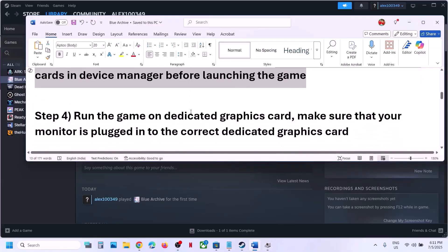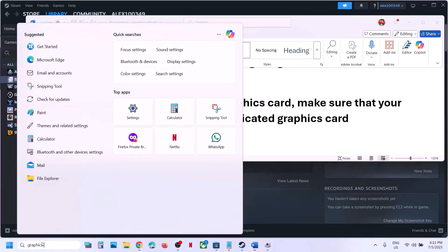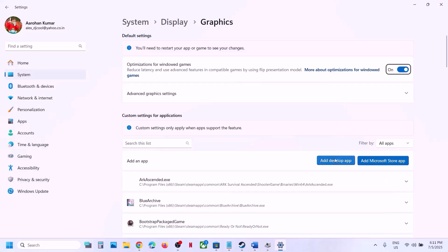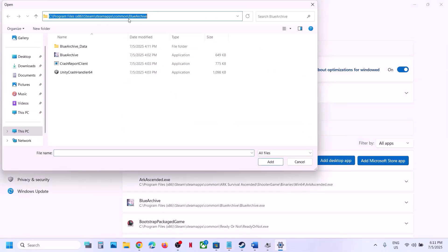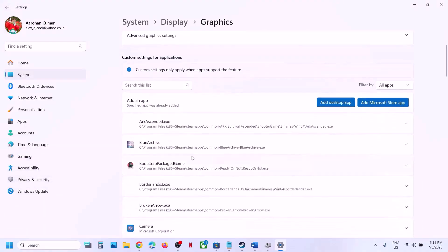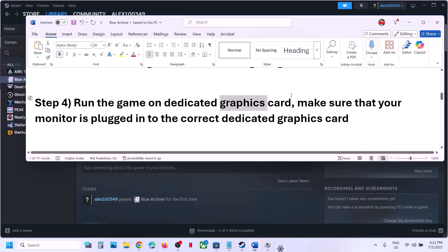The next step is to run the game on the dedicated graphics card. Type 'Graphics Settings' in the Windows search box, then click on Add Desktop App. Go to the game installation folder, select the game exe file, and click Add. Once the game is added, select High Performance (Nvidia or AMD) and click Save. Launch the game and check. If that doesn't work, try Intel and check which one works.